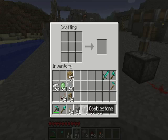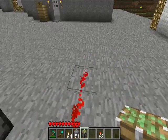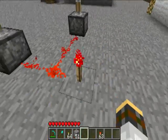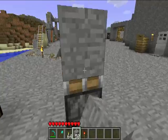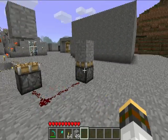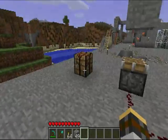Let's make a sticky piston now. Sticky pistons are made the exact same way — you just take a piston and put a slime ball on top, and you have a sticky piston. Let's retract that. Sticky pistons, when they retract, pull the block back with them — just a nifty little addition to Minecraft.